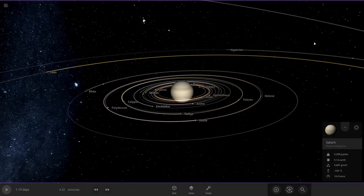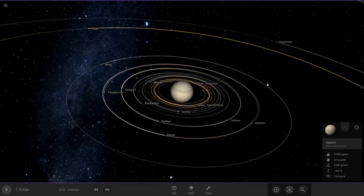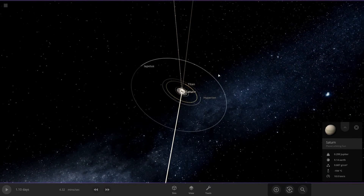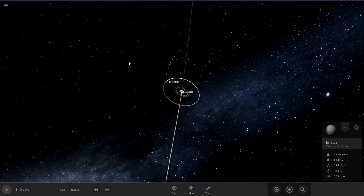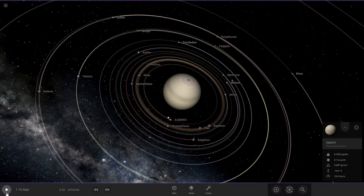Hello everyone and welcome back. In today's video we're doing a what if all of Saturn's moons are about the same size as Mars. As you can see, I have pretty much every moon here about the same size as Mars. Anything beyond that I'm not going to bother with. Let's just delete all the outer moons out here and get started.